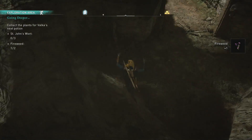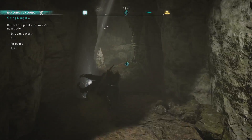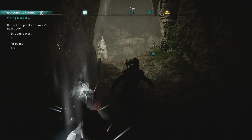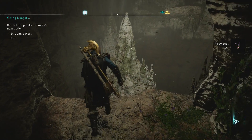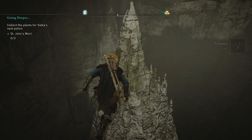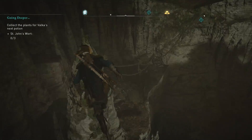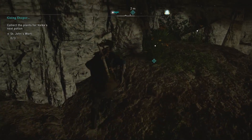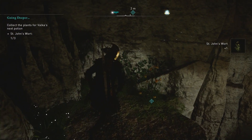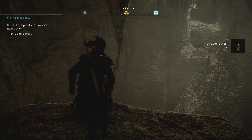All right, here's some fireweed — that's one. We need one more, so we're going to go further into the cave. We need to find the St. John's Wort. All right, here's one, here's another one. We need to find one more.